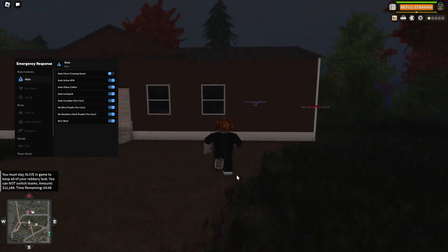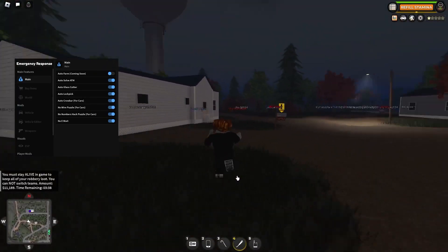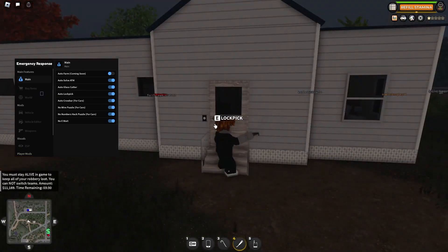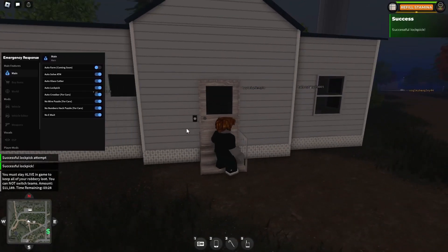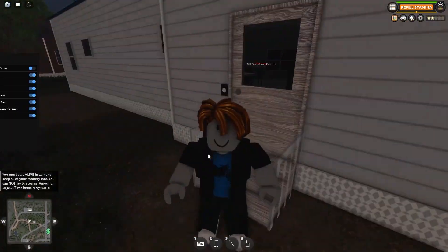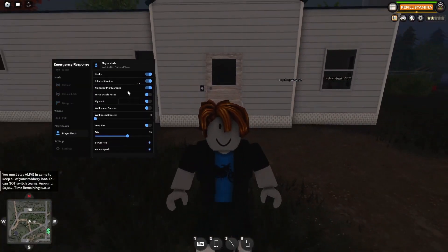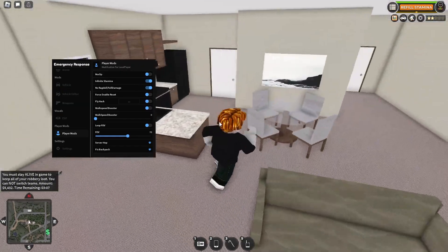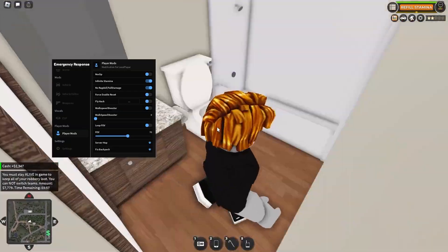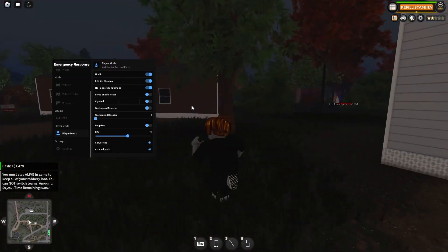We're here and now we use the lock picks. If you have auto lock pick, you can just interact with something and it'll bring that back up. Since we have auto lock pick, we can just do this — set it to hard — it's going to automatically do it anyways. There we go, we just did it. We can just walk in. Auto lock pick works good. You can also fly with no clip on. Fix backpack is also available for the glitch.